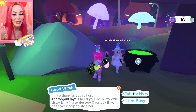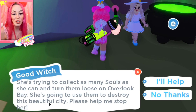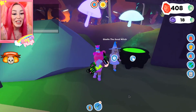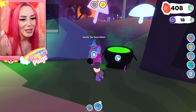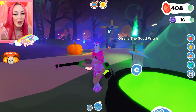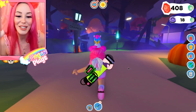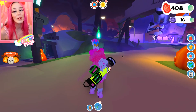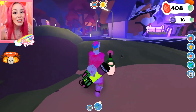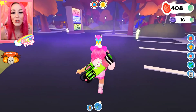The good witch says the evil witch is trying to collect as many souls as she can to turn them loose into Overlook Bay and destroy the city. I only have 18 souls right now — I need a hundred to donate. As you get better backpacks from the evil witch, you can collect more souls faster. Keep that in mind when deciding where you want to give your souls.